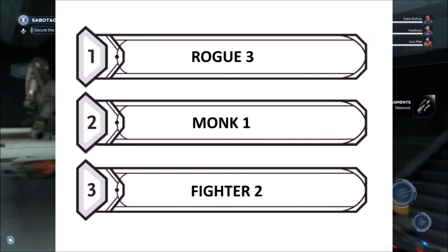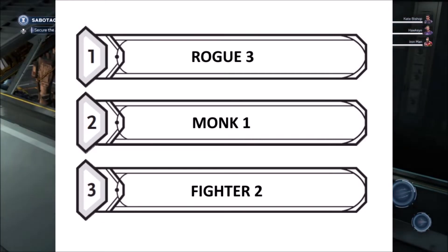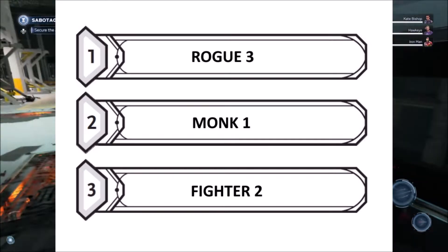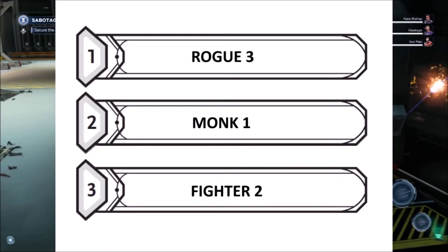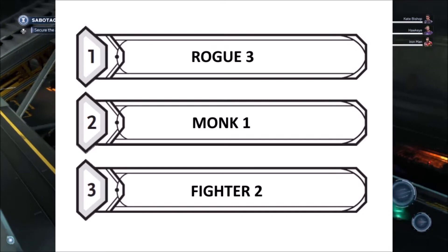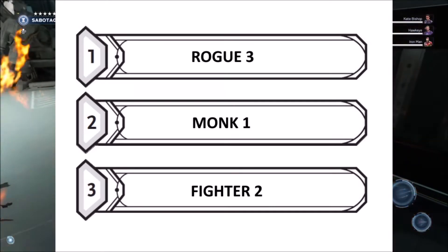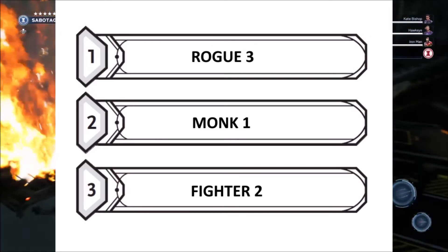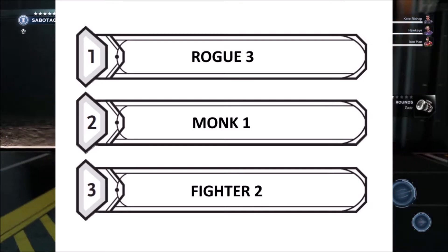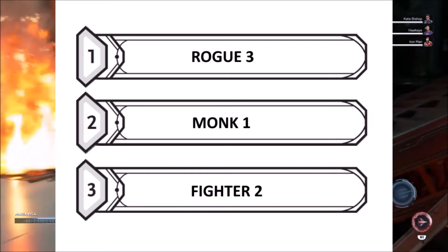Finally, we will be taking two levels in Fighter, giving Second Wind and Action Surge, which will improve our general combat abilities. Then a fighting style, for which I would recommend two-weapon fighting, allowing us to add our ability modifier to both attacks. Any additional levels you get will want to go into Rogue or Fighter. While Monk is useful to get Martial Arts, the ki-based abilities introduced from level two don't really fit with the character. If you're going to be focusing more on stealth, then Rogue is the better choice, and Fighter if you're going to be more active in open combat.